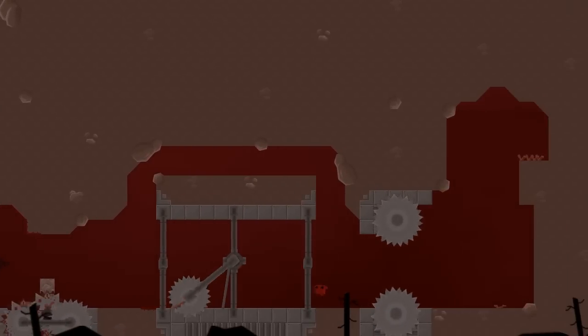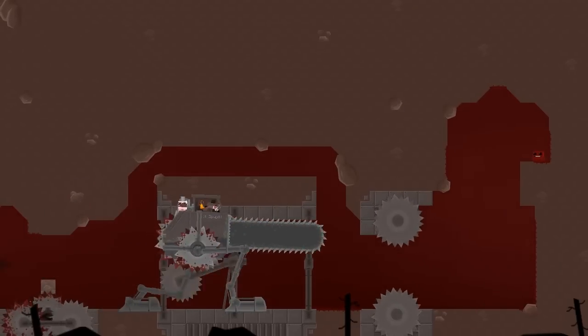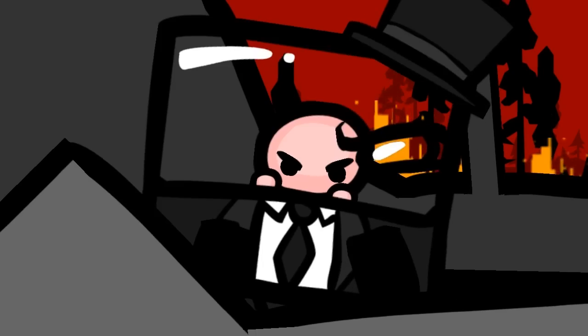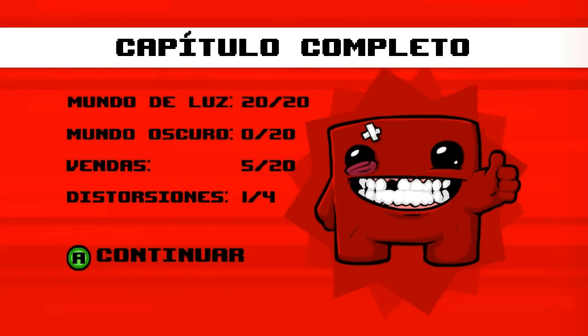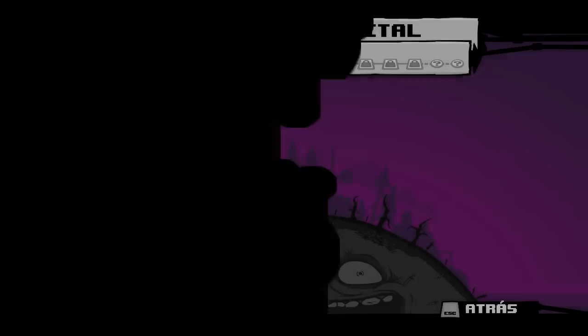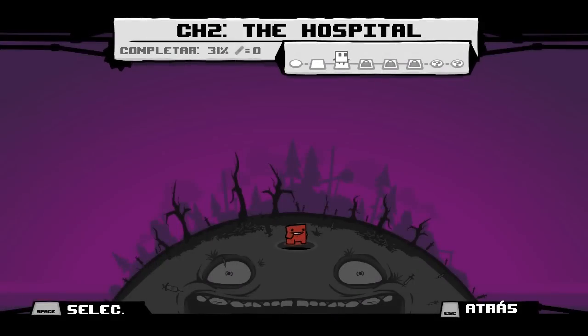Ya está hecho esto. Ahora llega este, se estrella — no sabemos cómo, pero así — y se acaba el mundo. No os voy a ver cómo acaba el capítulo para que os lo paséis vosotros. Como veréis, hay cinco mundos y dos bonus, creo que son.